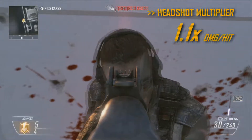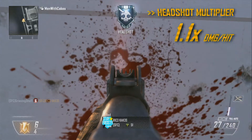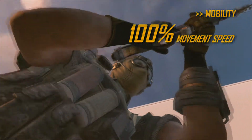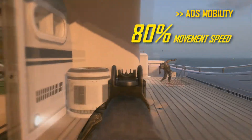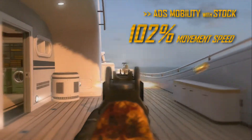The MSMC's headshot multiplier is 1.1 times. The MSMC's mobility is standard, like all SMGs, at 100%. The ADS move speed of the MSMC is 80%, and with stock that becomes 102%.